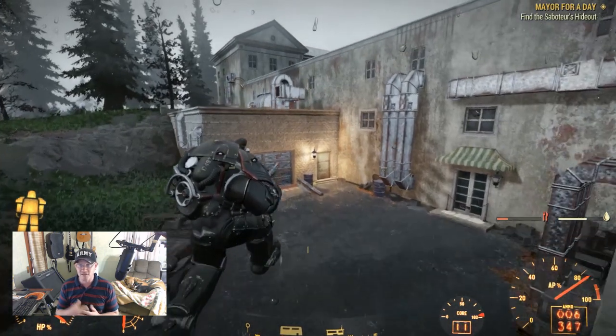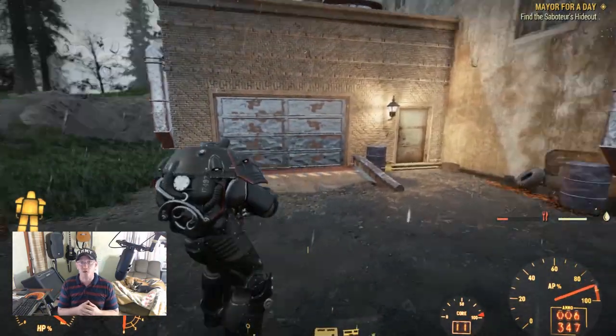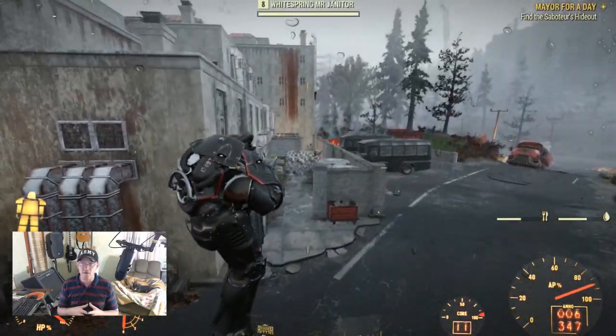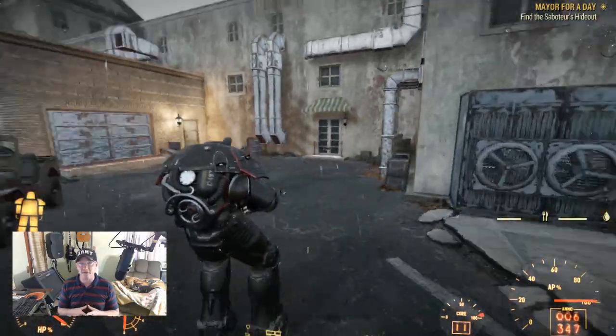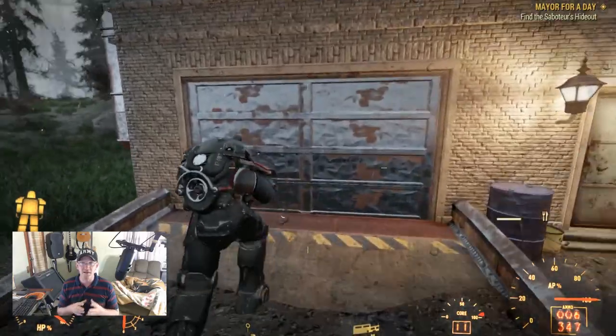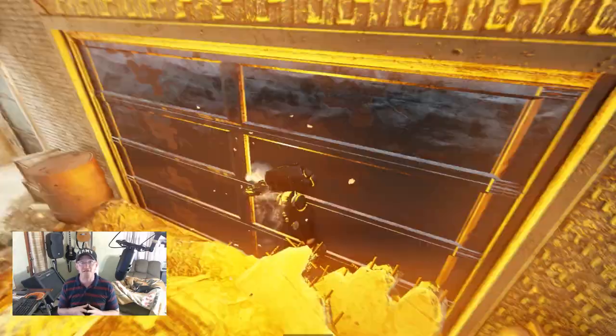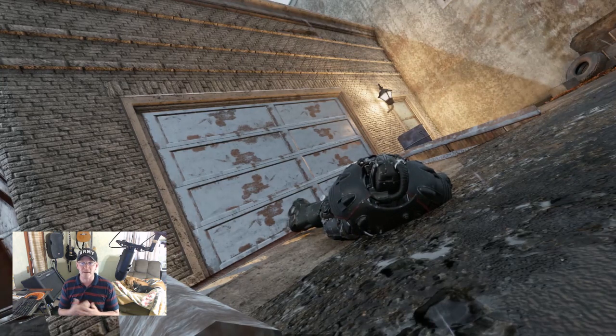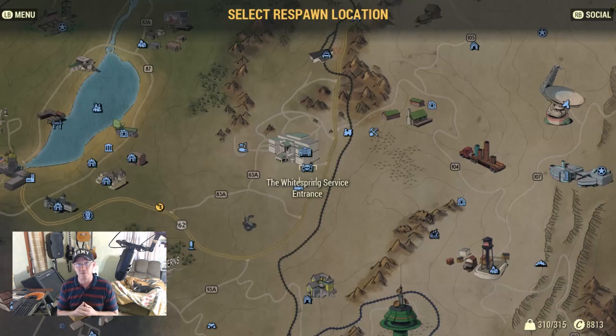I currently just switched to the tesla coil mod and now I can no longer float around — we're not quite there yet. In order to actually make this glitch work, there's one key ingredient: all you have to do is find a way to murder yourself. In this case I got a double shot shotgun which blows up in your face if you're at point blank. From there you just respawn.